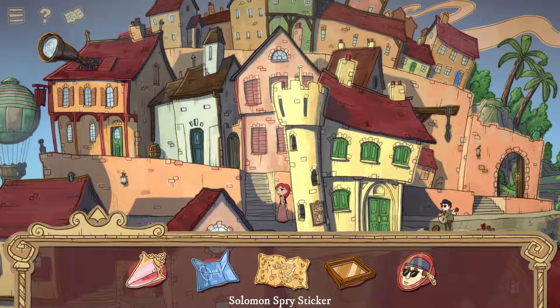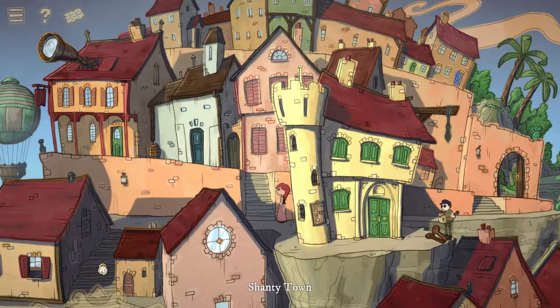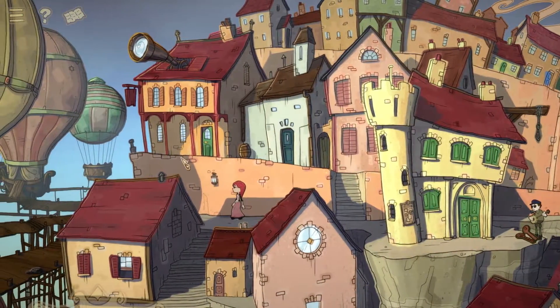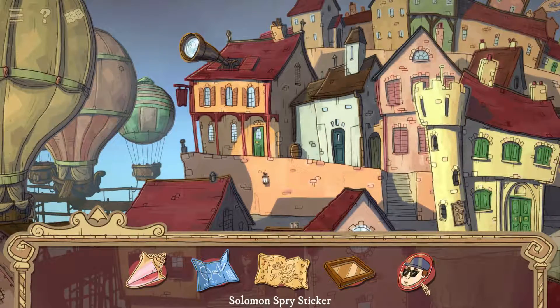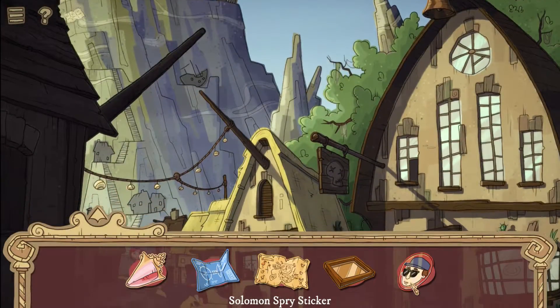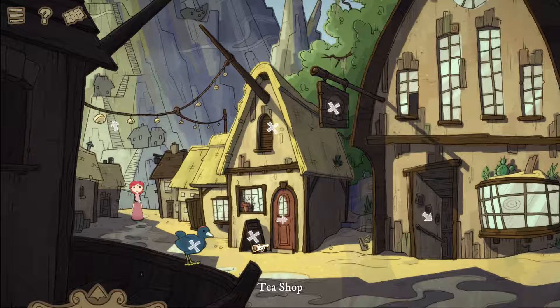Let's look at Solomon's sticker — it's a promotional sticker of Solomon's prize face. We might be able to use this sticker combined with something else to show we're being attacked, for the quartermaster. That might be a thing if we can find something more horrible than his face — although his face might be more than enough to convince that guy to go to all-out war.